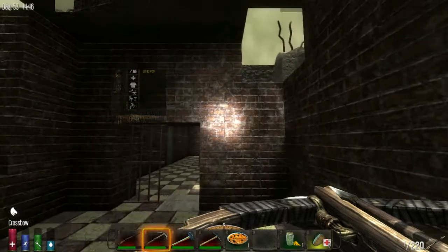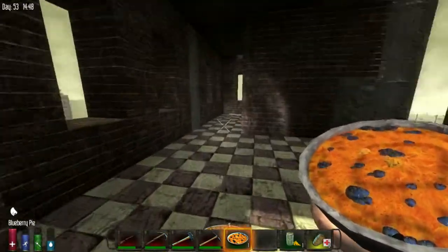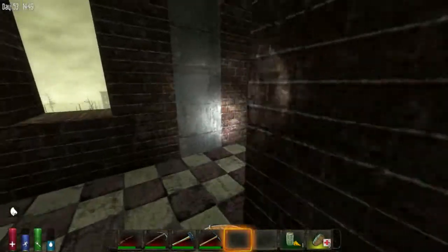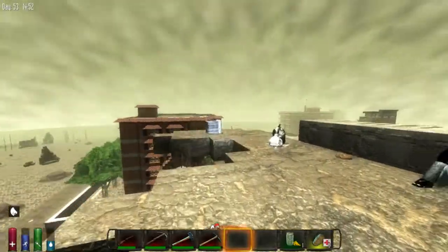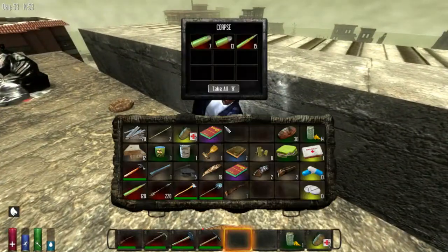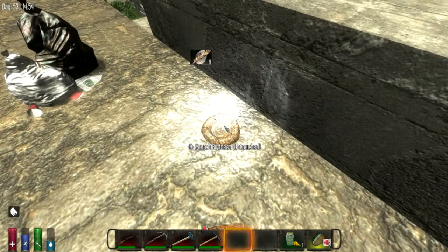That works good. Definitely have to keep that gun safe there to loot. Essentially, if we have enough iron, we could make a whole bunch of gun safes and put them in that camp. Oh yeah — line the camp with them. There you go.